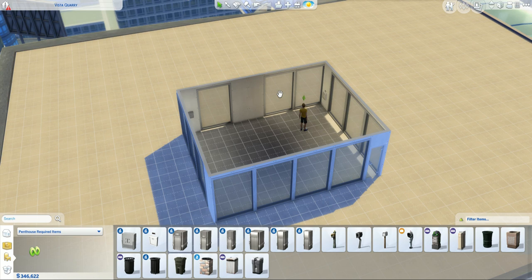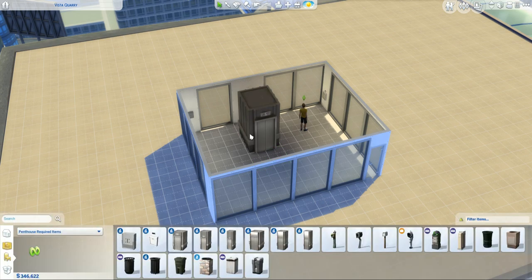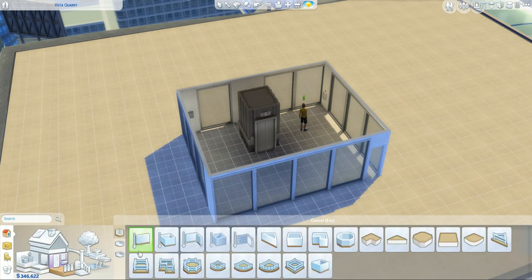We'll do it now. We're going to start here. We've already got a shell built for our penthouse and a sim there. We're going to select the elevator and place it here in the shell. I'm going to pull it forward just a little bit because it's easier to use the trick if it's pulled forward, but you don't have to do that.